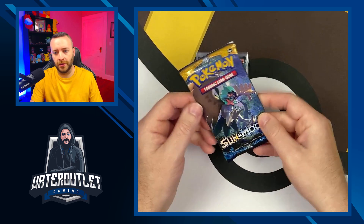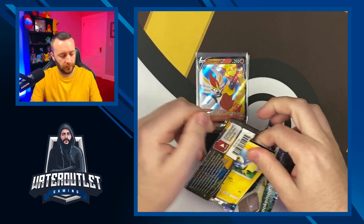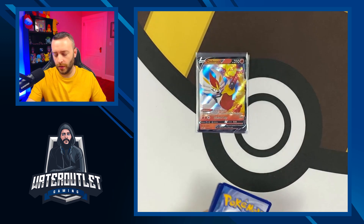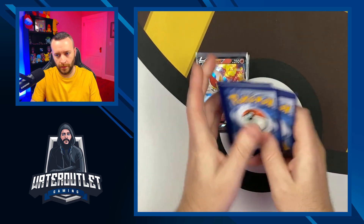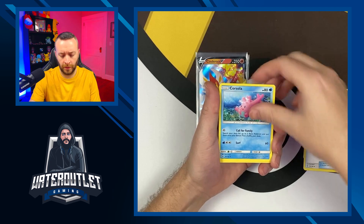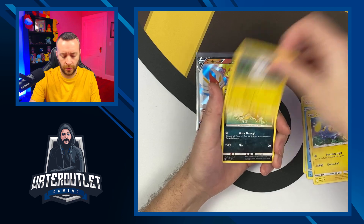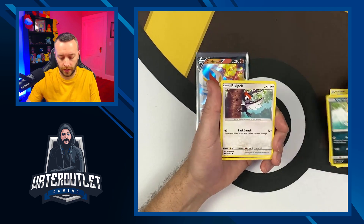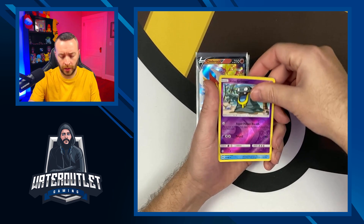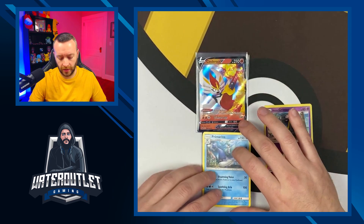Let's get into it with the Sun and Moon base set. Green code card. From the back: energy, Item Retrieval, Corsola, Chinchou, Carvanha, Kricketot, Sandile, reverse holographic Luvdisc, Grimmer, and Marowak as our rare.